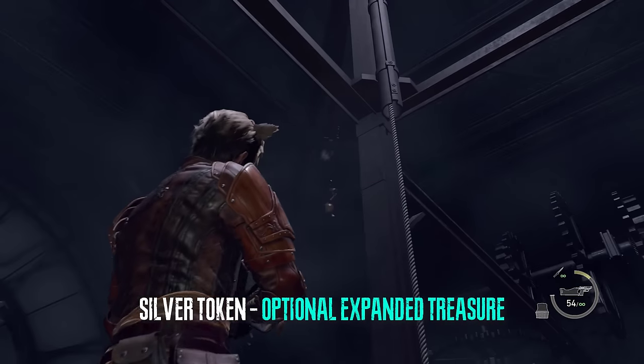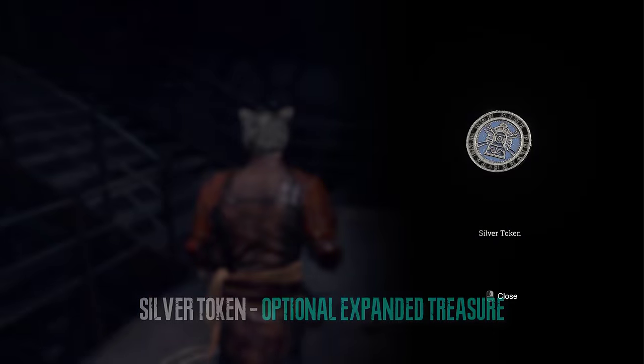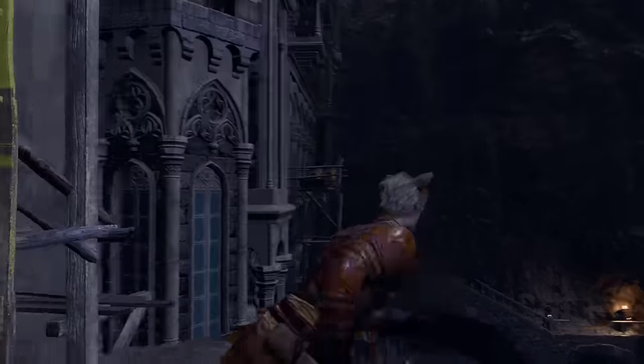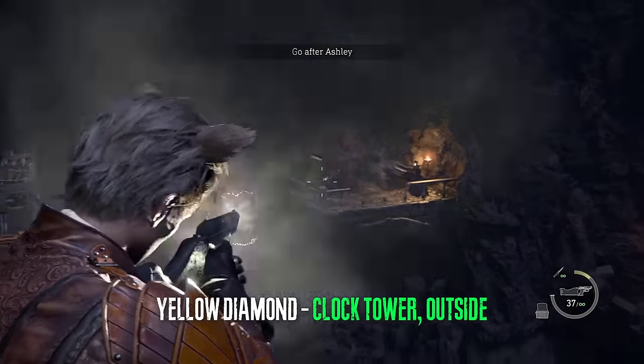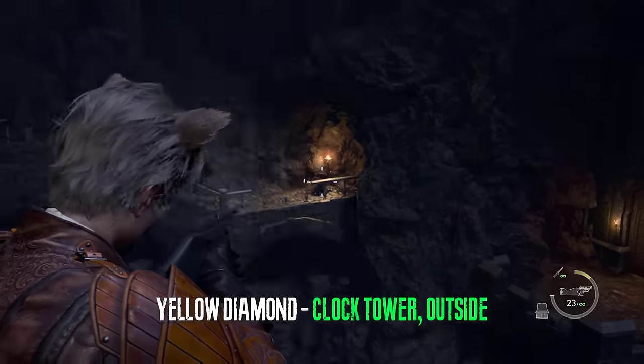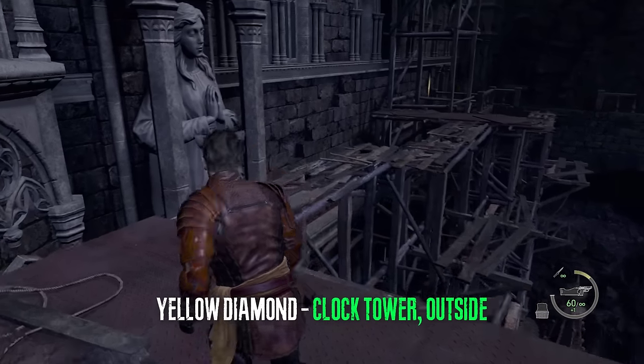Once we reach the very top of the elevator we can shoot down this golden container and it will have an expanded treasure. Immediately after that we can walk outside and get the yellow diamond — this is the last treasure that we need in the castle. Be careful: don't run on these scaffoldings because they will break if you run, so just walk.